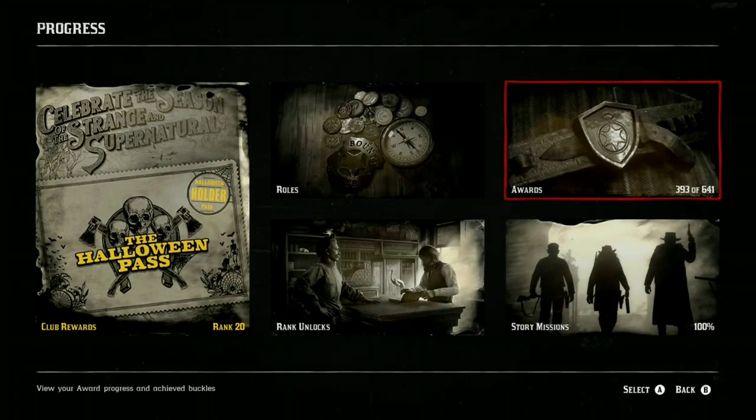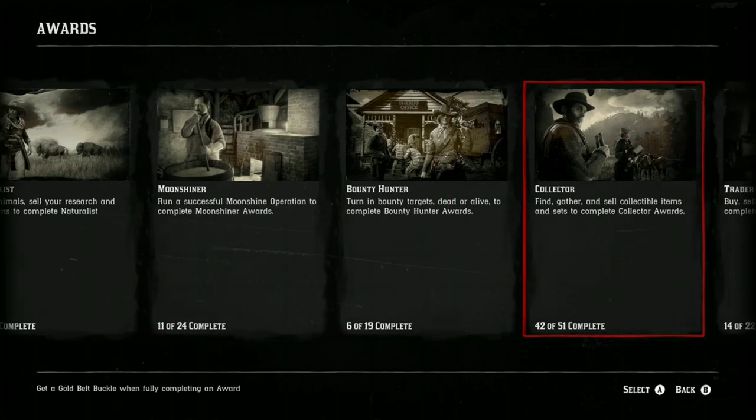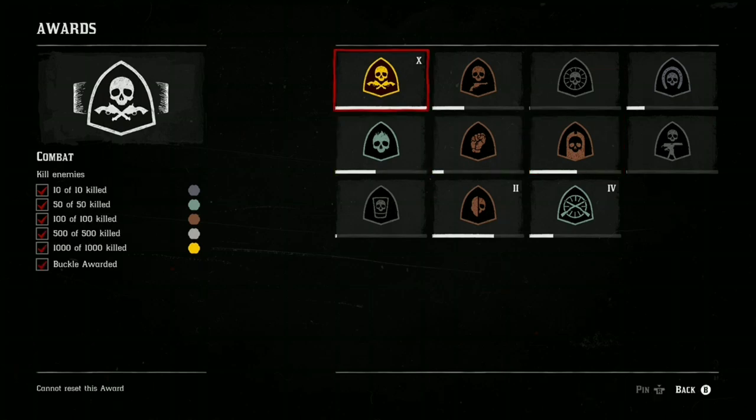If you go to Progress on your pause menu and go to Awards, a lot of players don't know about these. I didn't know about these for the first 3-4 months of playing Red Dead Online. When I found out about them, I had a lot of challenges to reset, and I did get around 6 gold bars just resetting these awards. This award with the X means I've reset it 10 times - that's a lot of gold.